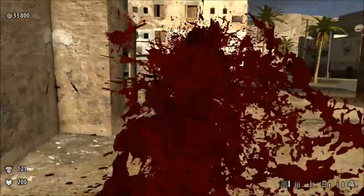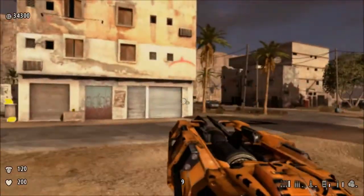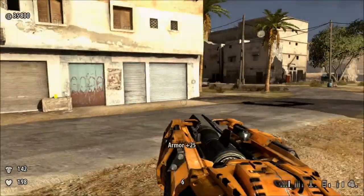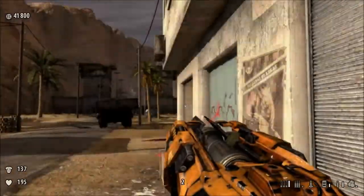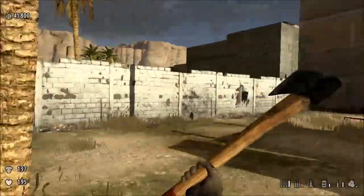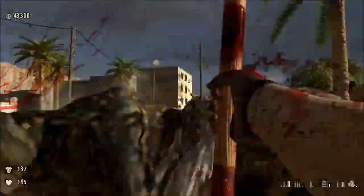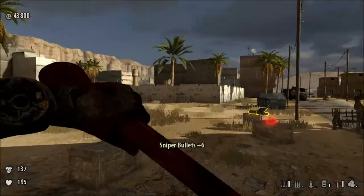After you get to a certain point, Nars are going to start showing up, as well as other enemies. When you go past this wall, more Nars will start popping in. And there's some loot over here including sniper ammo.